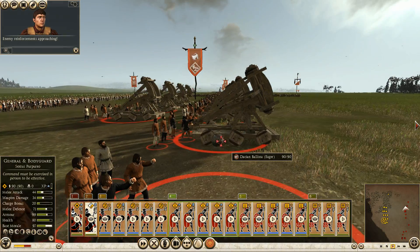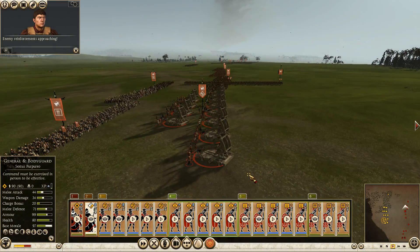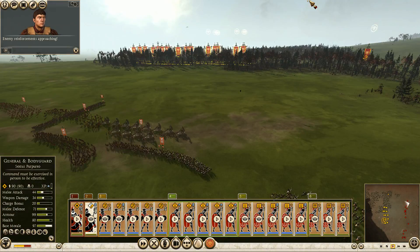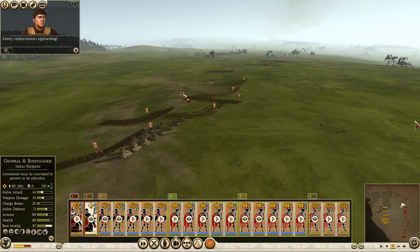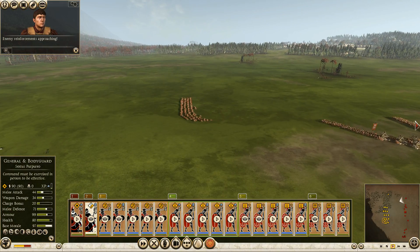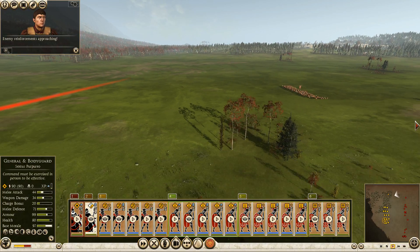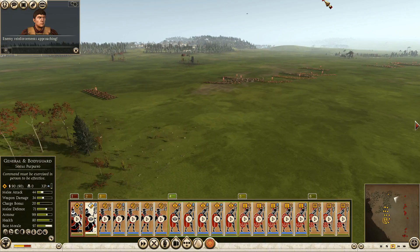Why do they have ballistas? The Dacians — do they really have ballistas? They can see me now and they're starting to move around. The wife just slammed the fridge door there. They are going to kick the crap out of my equites here — they cannot see my equites, but they will see them soon. I'm going to fast forward here; I'm guessing I'm going to have to fight them after their armies converge, which is kind of a pain.